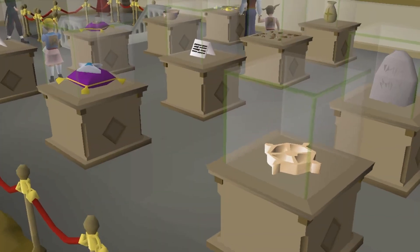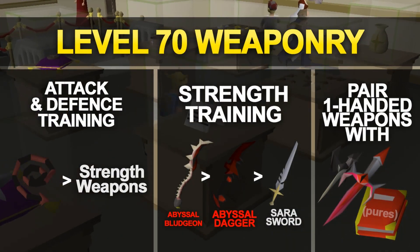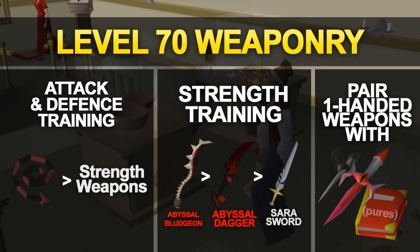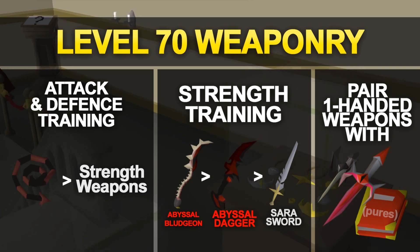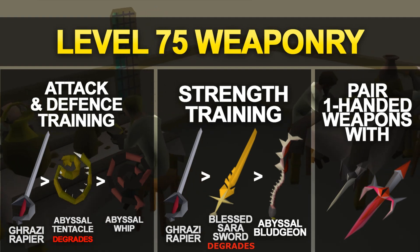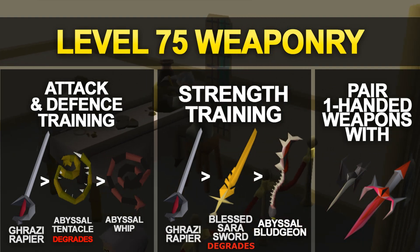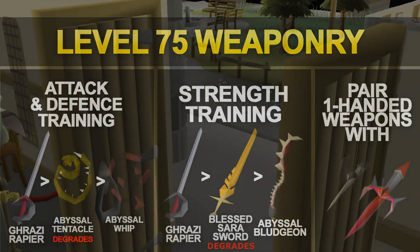Once you reach level 70 attack you unlock a few more options. For training attack and defense above level 70, I highly recommend the abyssal whip, but for training strength you have a few different options. The saradomin sword is a very cheap strength training option, the abyssal bludgeon is the best two-handed strength training weapon, and once you reach level 75 attack you unlock the best melee training weapon in the game — the Ghrazi rapier. Also at level 75 you unlock the abyssal tentacle, the blessed sara sword, and the staff of the dead, though the abyssal tentacle and blessed sara sword are degradable, so they cost quite a lot to use.